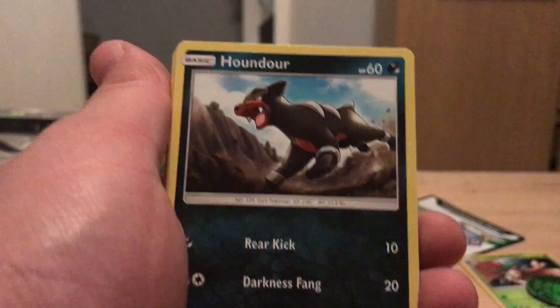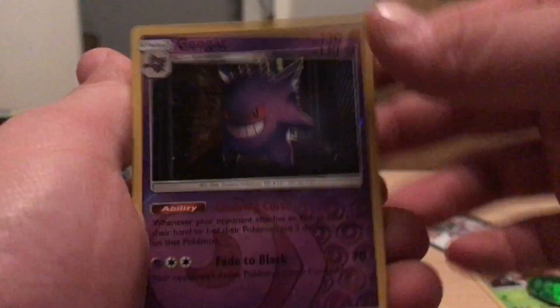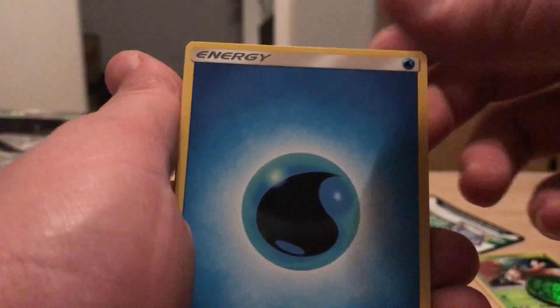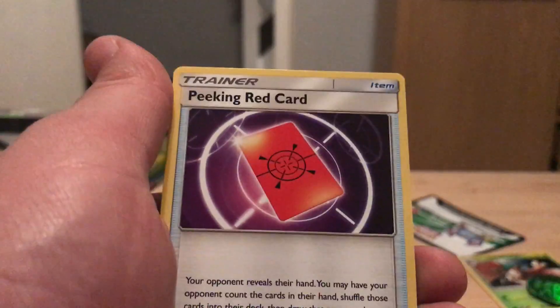We get a Numel, Starly, Skiddu, Pikachu, Houndour. A Gengar reverse — that's nice, that's a rare, sweet looking card — and a Beedrill regular rare. So yeah, nothing spectacular. Water Energy, Alolan Graveler, Cinccino, and a Peeking Red card.